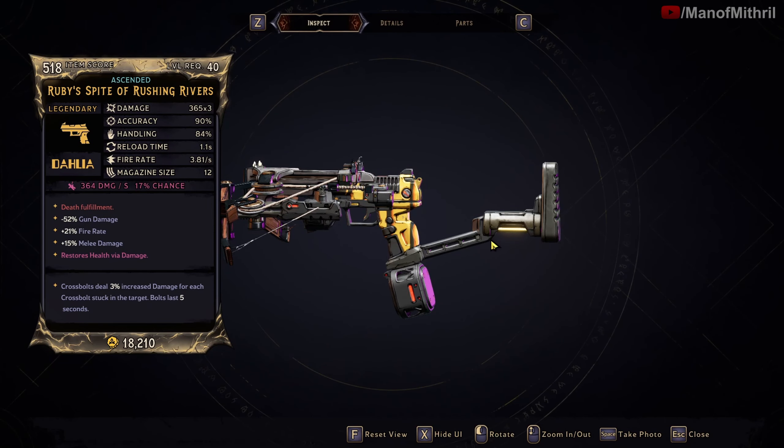The red text is 'Death Fulfillment.' The unique ability of the Ruby's Spite: for one ammo, the Ruby's Spite fires a two-shot burst of three bullets in three horizontal rows. The crossbolts stick to the target for five seconds, and each increases the damage of further bolts by 3%. On kill for five seconds, after killing an enemy with Ruby's Spite, its fire rate is increased and its crossbolts home in on enemies. Additionally, the Ruby's Spite has a second firing mode that increases your zoom and increases the Ruby's damage by plus 190 percent.